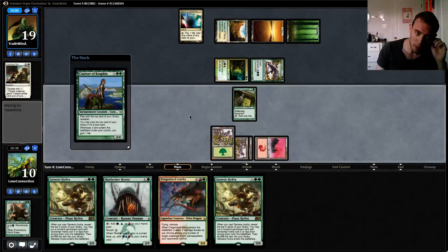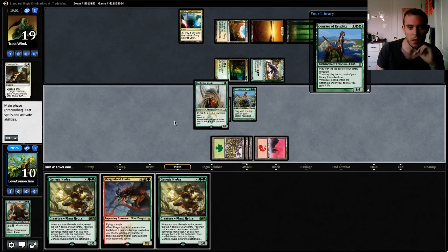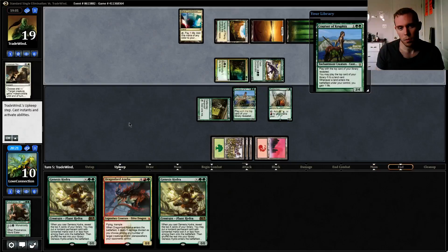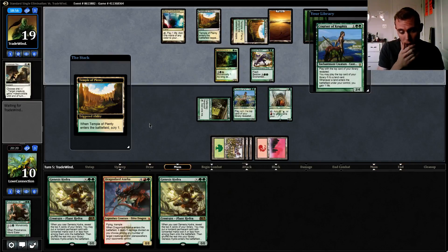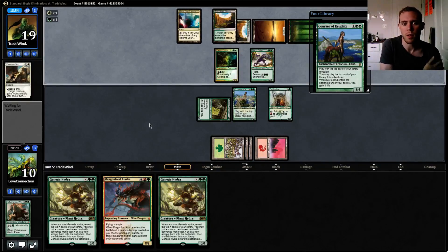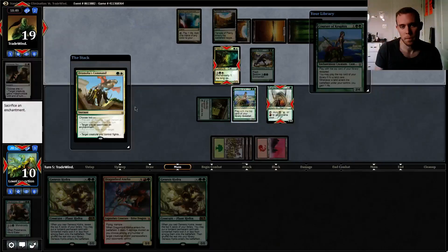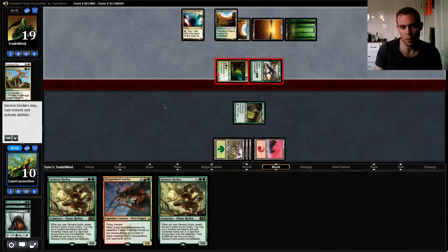Hopefully there's not a land on top to punish us for playing that land. Play Royal Claw Mystic. 1-2-3-4-6-6 — hope to hit a land next turn. Now if his Jarmoka's Command comes in here we're going to get blown out really hard, but we're at a point where we can't play around that. Yeah, he just has it all.